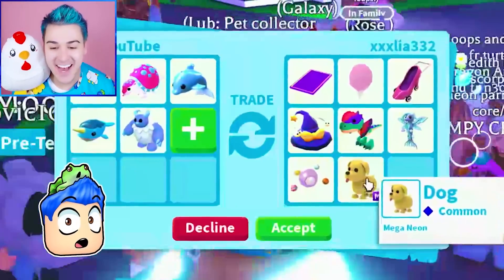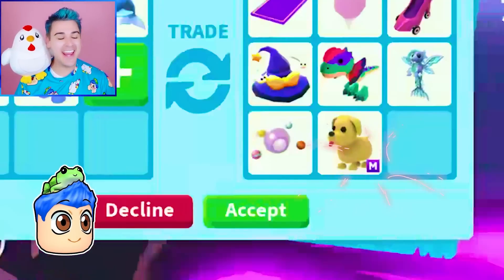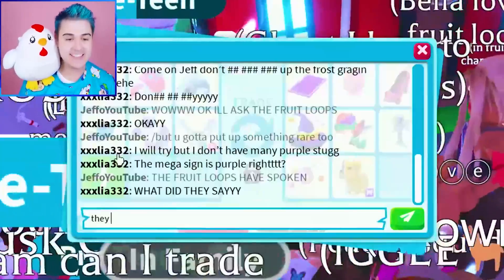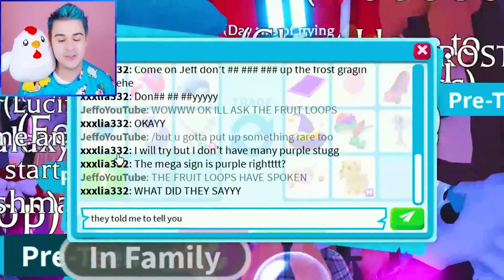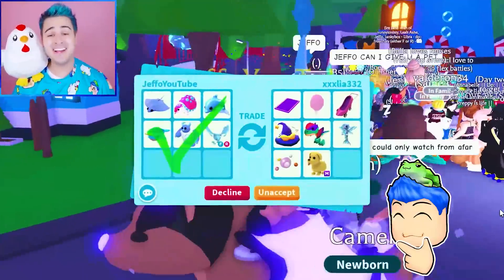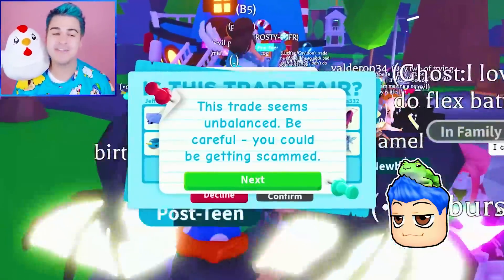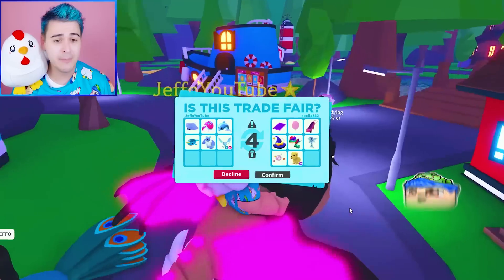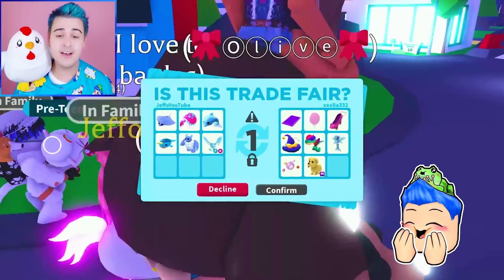Someone says no to frost fury. Some people saying yeah. The mega sign is purple — that's so creative. You know what? The Froot Loops have spoken. We're going to give you a frost dragon. They told me to tell you: Froot Loops army for life. I am definitely over, but I think Froot Loops, I know how hard it is to get the frost dragons, the shadow dragons, the bat dragons. But if y'all are in the Froot Loops army and we're having a good time, that's all I'm here for.